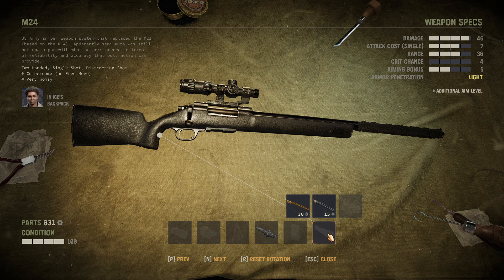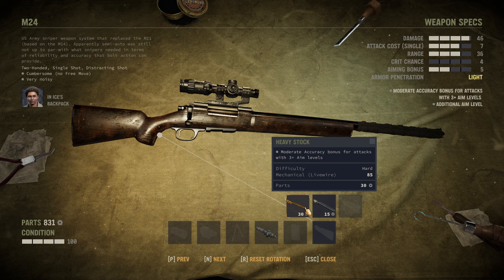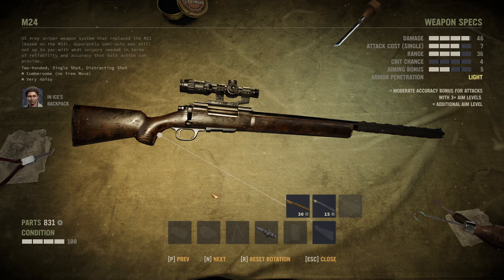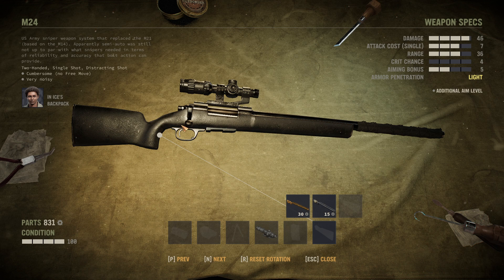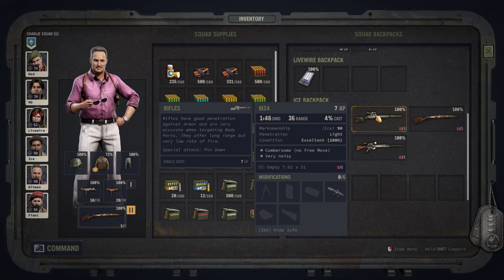Magazine expansion is always a good thing — these guns all have a low magazine size. You can also mod into overwatch action with the light stock, though that really cripples your accuracy from aiming, so don't use that on sniper builds. The sniper version wants to run the heavy stock, which is an amazing add-on. If you go for the full package, the M24 is very precise and very high damage. It has a little bit of a problem with armor penetration, but you can mitigate the cumbersomeness with Merc stats. It's a really cool weapon, and the ammo it uses is widely available — you only use a bullet per kill, basically.